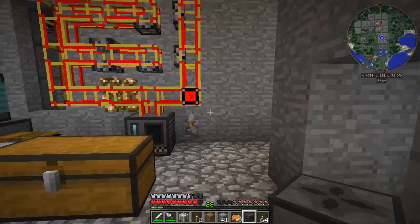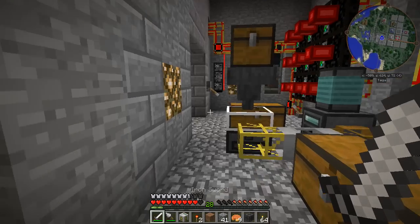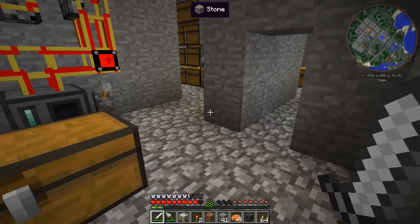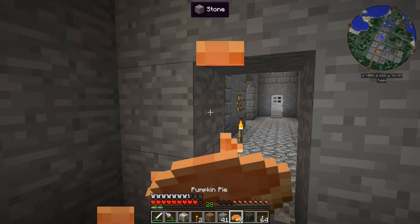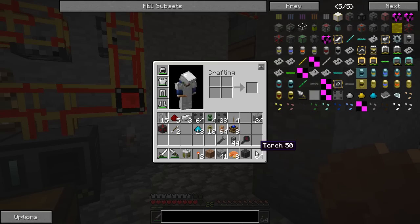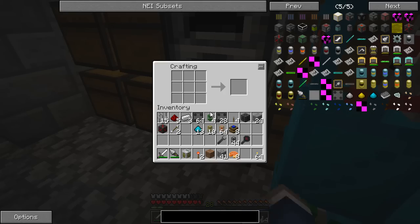I'm not entirely sure what went wrong there, but it might be because it's a dev build. A-Enterprise has been chucking me a lot of versions to try and get everything sorted out for the new refinery and whatnot, which is cool. I've tweeted the fella and we're going to wait and see if he gets back to me. But we'll make ourselves some refinery walls instead.